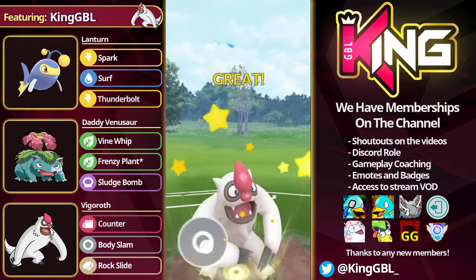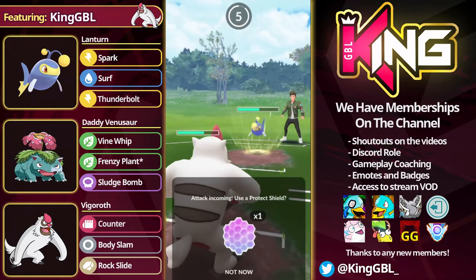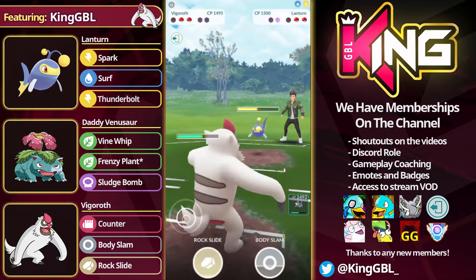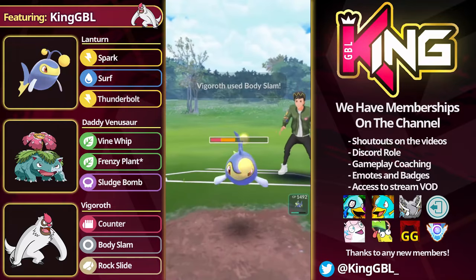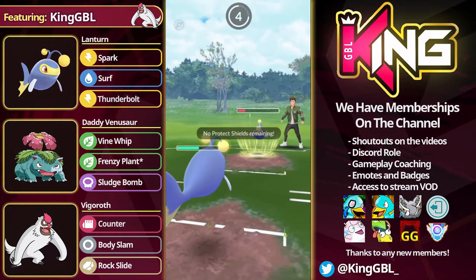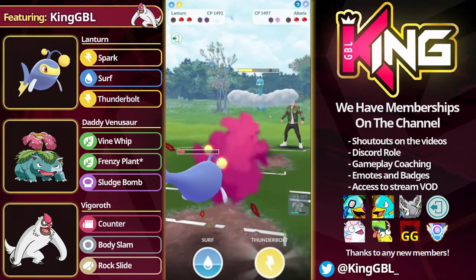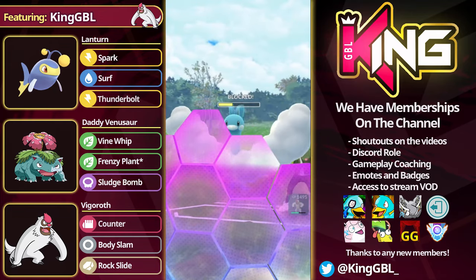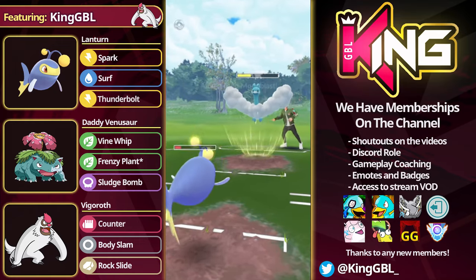The opponent goes straight for the Surf — I'm going to CMP the Surf with the Body Slam here. They go for a Surf eventually. They typically don't go for the full-send Thunderbolt. From here, with the Spark damage, they can more or less take me out. I'm going to come in here with the Lantern, tank this move, and look to see what the opponent wants to do. The opponent goes straight for the Surf, which is quite lucky — the opponent definitely should have committed to the Thunderbolt. I'm going to commit to the Thunderbolt, and we do actually get a CMP tie. The opponent's definitely misplaying this match quite a lot, because going for that CMP basically allows my Vigoroth to potentially farm up to two moves.